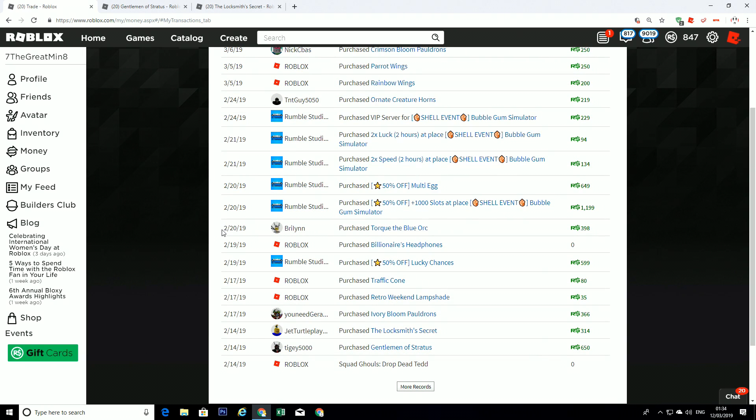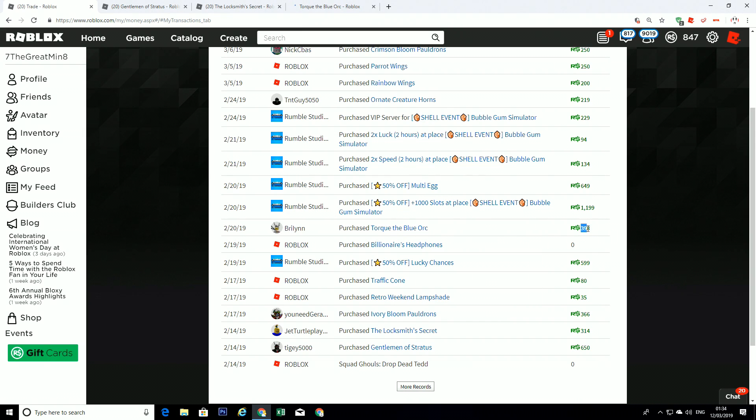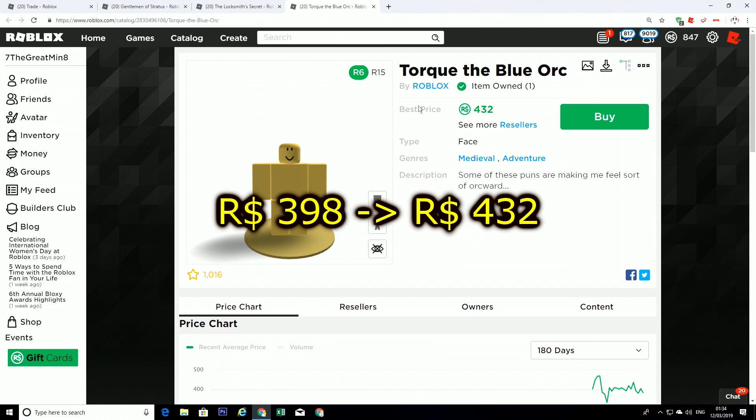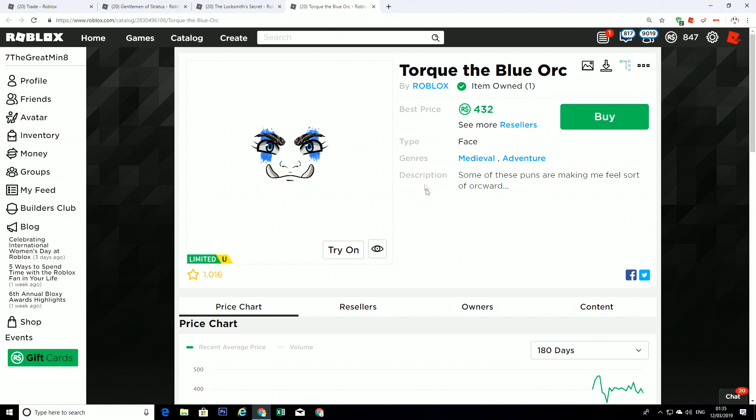And also here, I bought on February 20th, 2019, the Tokuda Blue Oak, and I bought it for 398 Robux. But right now it's going up too. So that's why I'm trying to buy these kinds of items.